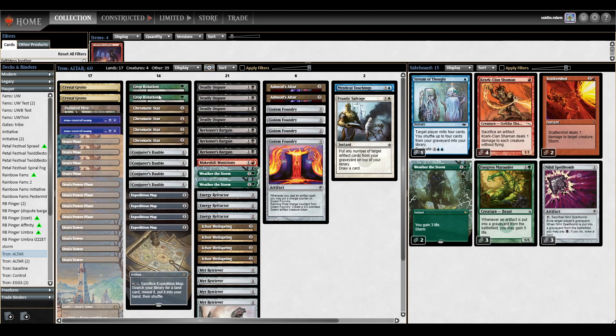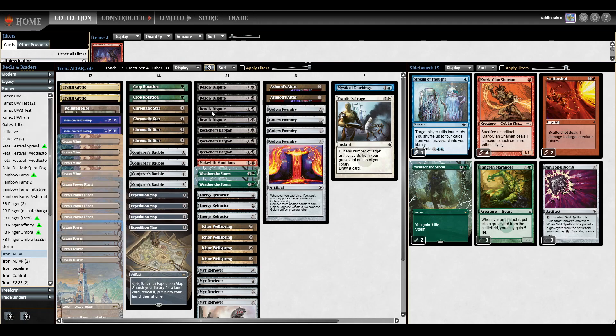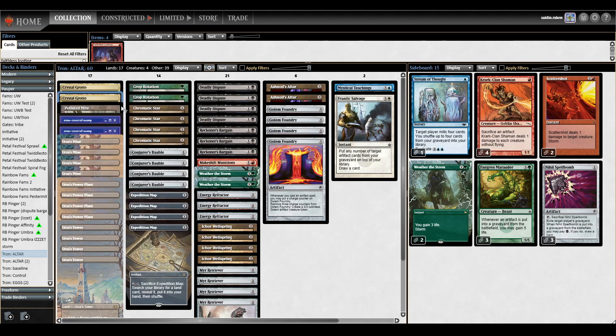That covers the main deck. I'm playing two Crop Rotations and four Expedition Maps specifically because I want to have Tron online as fast as possible and continuously make land drops until I can overvalue my opponent. When you don't have Tron very quickly, this deck just flounders. In the main deck lands, we have the Tron lands — Tower makes three, Power Plant and Mine make two. I'm playing two Swamps specifically because they synergize with the Deadly Dispute and Bargain package. Crystal Grotto is a great Scryland: when it enters, Scry 1 and filter for one mana of any color. We can Crop Rotation for a Scryland with some sort of draw trigger on the stack, which is nice. I'm also playing one Polluted Mire — possibly could go up to two and cut something else to increase Mulligan consistency and cycle through our deck in the late game.